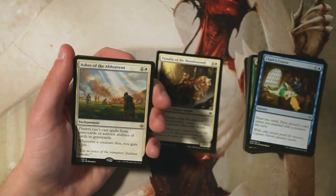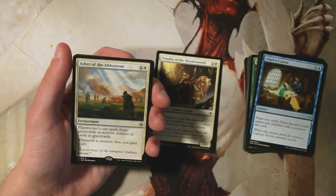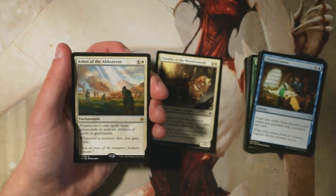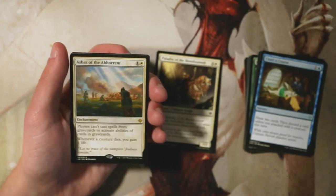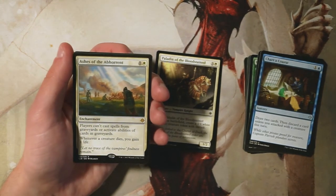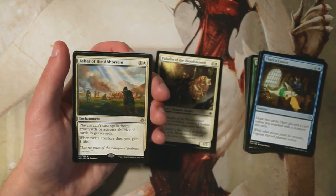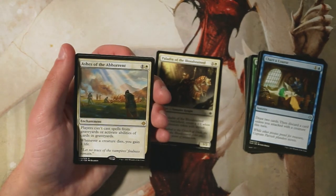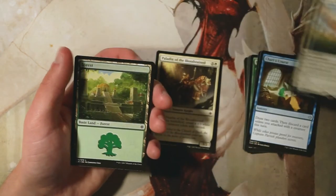Our rare here is Ashes of the Abhorrent — it's an enchantment for one and a white. Players can't cast spells from their graveyards or activate abilities of cards in graveyards, and whenever a creature dies you gain one life. This is a very classic not-limited card. Graveyard abilities are very rare in limited on a regular basis, and gaining one life per creature death is extremely slow. This is really not a limited card at all. There are instances where it's okay in constructed but even there it's hit or miss, mostly a sideboard option.